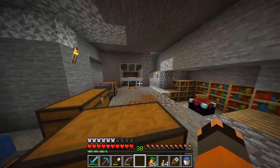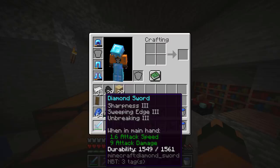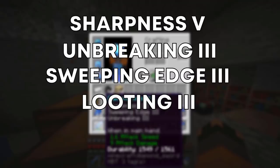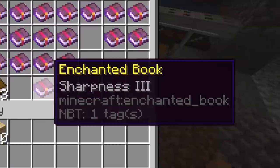So what am I doing back in this little dungeon? I'm back to enchanting — today we're on the hunt for the best sword you can get. We currently have Sharpness 3, Sweeping Edge 3, and Unbreaking 3. The best sword you can get is Sharpness 5, Unbreaking 3, Sweeping Edge 3, Looting 3, and Mending. There's also the option of Fire Aspect, but I don't really like it so I'll stick with those five enchantments.